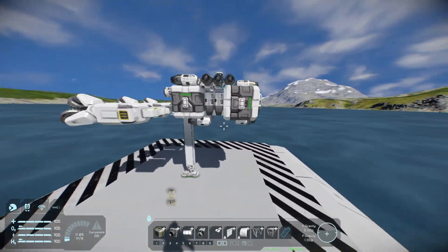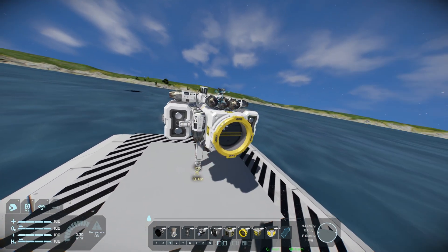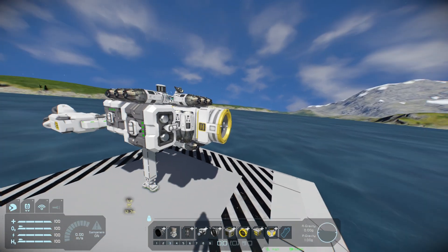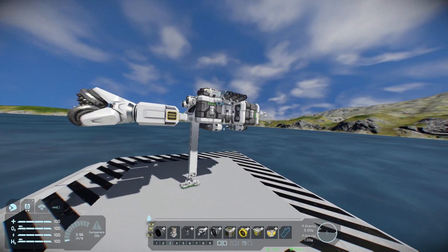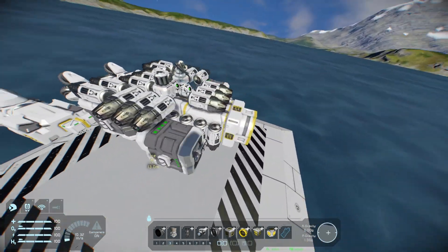Now, anything I'm forgetting? Oh, I am forgetting something — I need to have a connector on the back. This will let us connect up to our base and deposit our ore once we've mined it, without having to go into the inventory, drag it across to our character and then put it in the station, which is a very tedious process. And we're not going to be doing that because we are engineers and we find solutions.